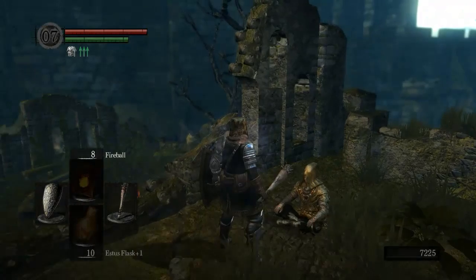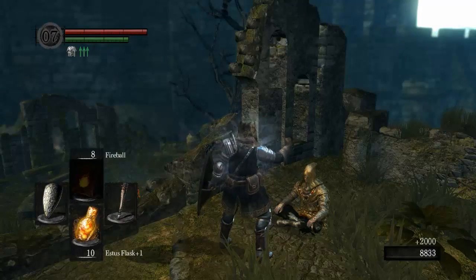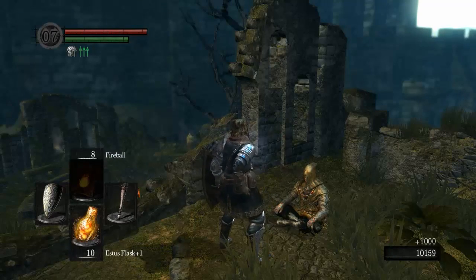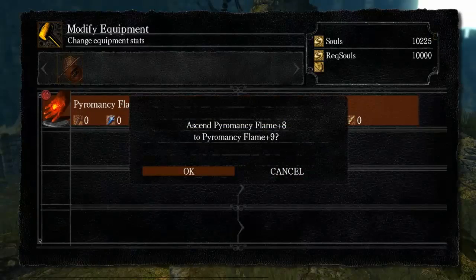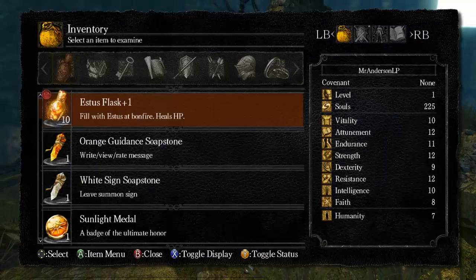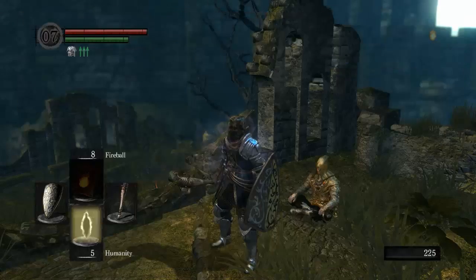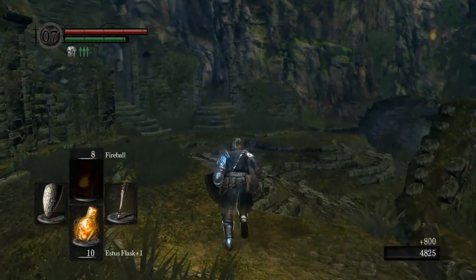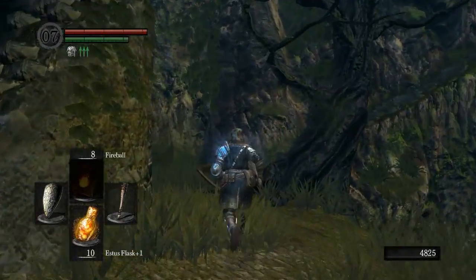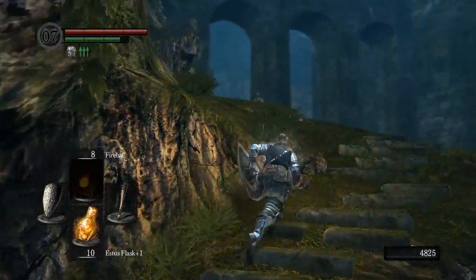We're gonna use some of our soul consumables so that we can get enough to hopefully get our hand to plus 10 — because the sooner the better, I don't want to have to come back here again. We have plus 9 and need another 12,000 souls. We use the rest of our consumables but did not even get to 5,000 — that is nowhere near enough. Screw that noise. Let's head back down to the depths and I will cut you back in when I get to where the shortcut was, because we're gonna drop down there and get our shield and find some more interesting stuff.